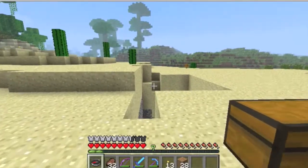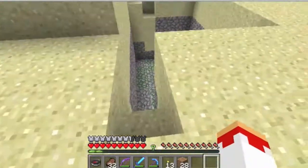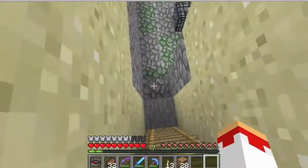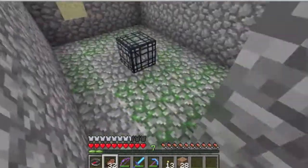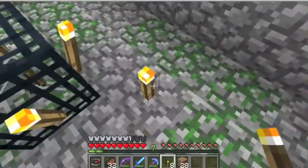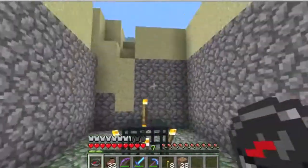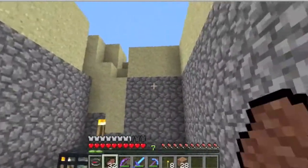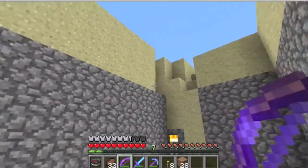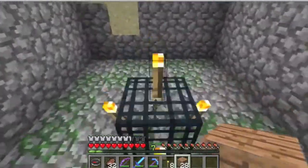Hey guys, JPiz here and this is my first tutorial on how to make a mob spawner with a skeleton or zombie — this works for both. First you want to locate your mob spawner. I'm playing on peaceful right now so there are no mobs, but you want to light up your mob spawner if you're on normal so the mobs don't spawn. Once you found it and lit it up, you'll need a compass to find your way back home, some food just in case, some tools to kill the mobs, a pickaxe, torches, and some wood.